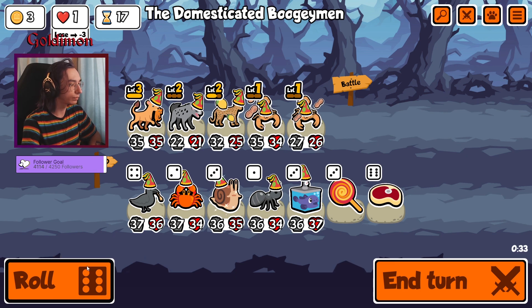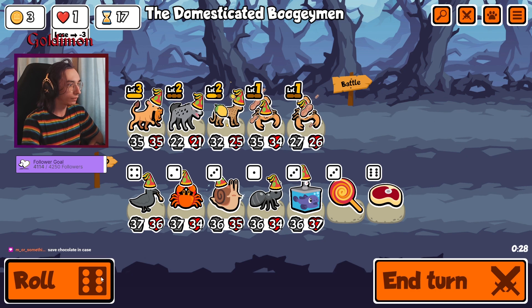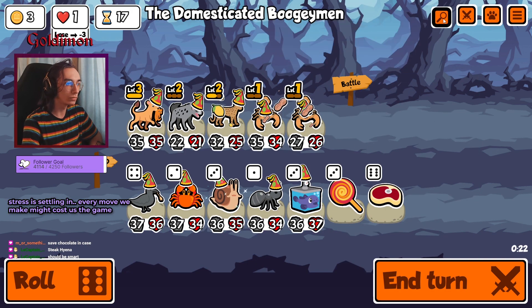Oh man, we're on our last HP. We cancel hyena — if we sell hyena which is dead. What are we?